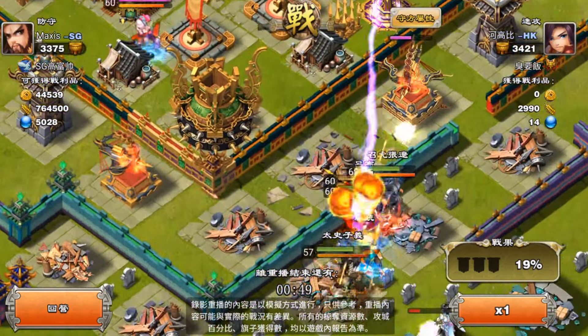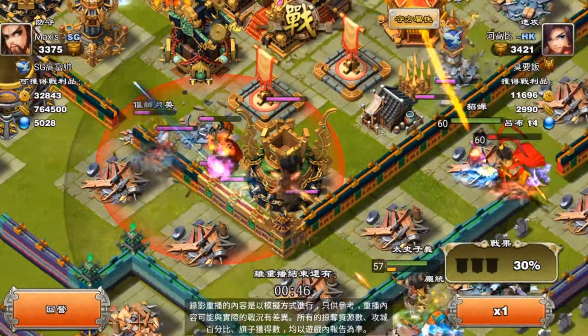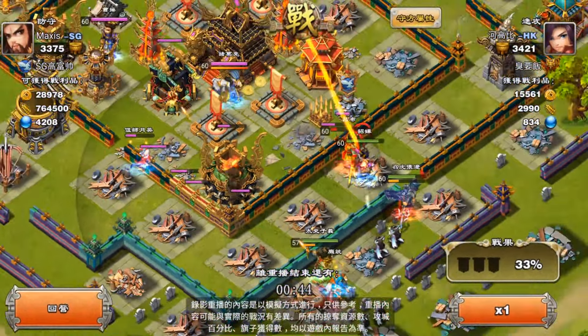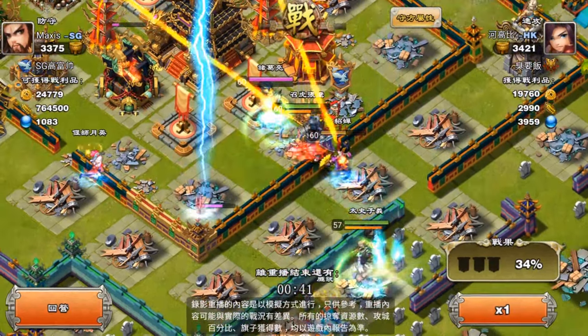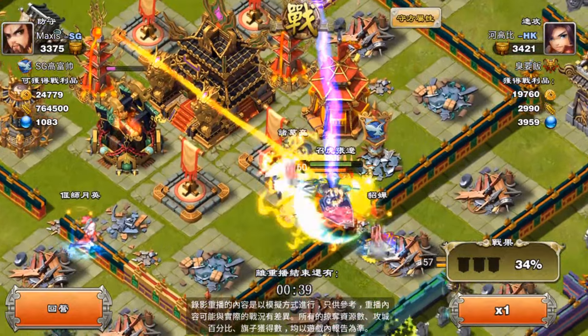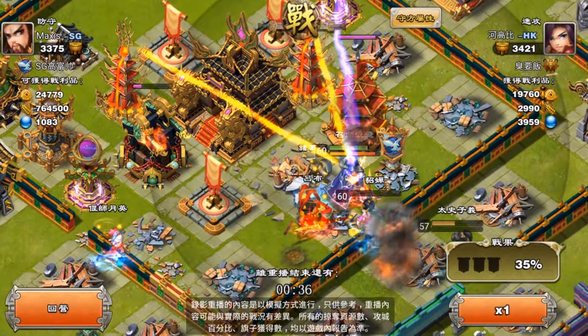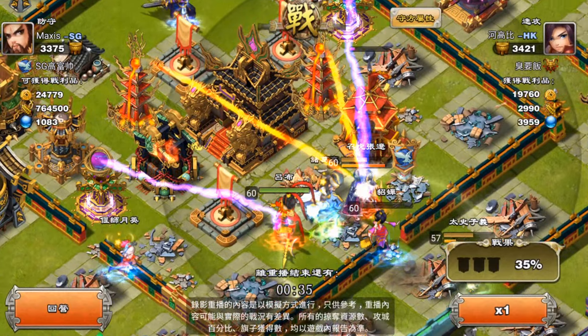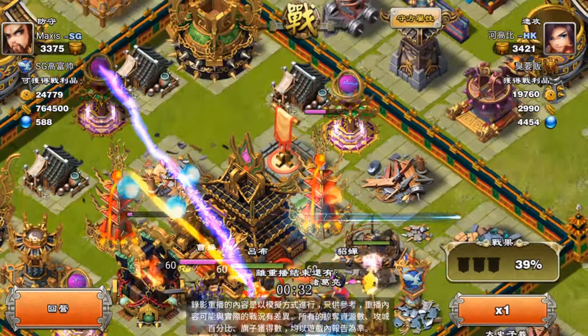Right now I use Thunderbolt with Lubu. I have complained about Lubu's skill being very weak — my Lubu is almost maxed out but it's still very weak, sometimes it cannot kill heroes. When that happens, I'll use Thunderbolt to finish off the hero. So it is very versatile; you can use it in many different situations. If you don't find the other tricks useful, you probably want to use this one.